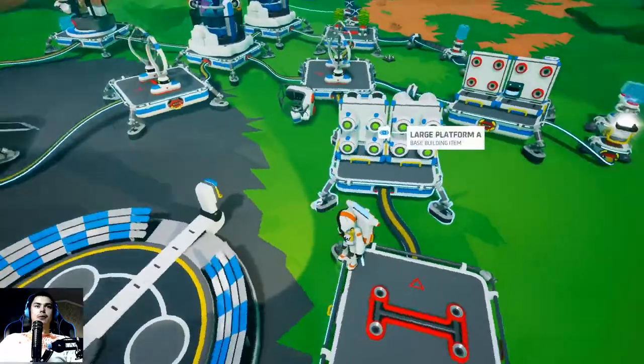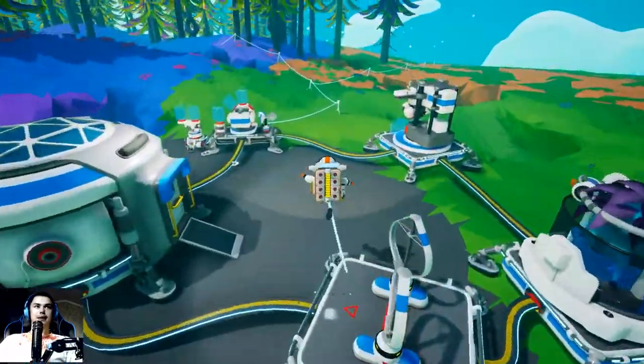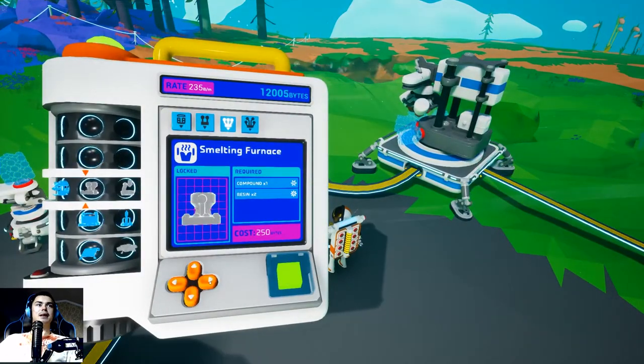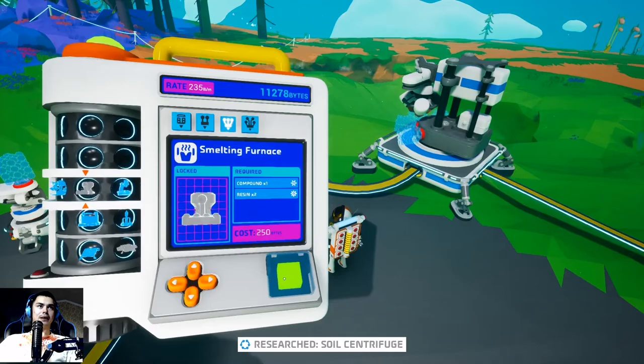So today I was thinking we should buy something really good, and for that we need to buy it first. Oh, here it is — smelting furnace and soil centrifuge. We can buy that, I'm gonna buy that.